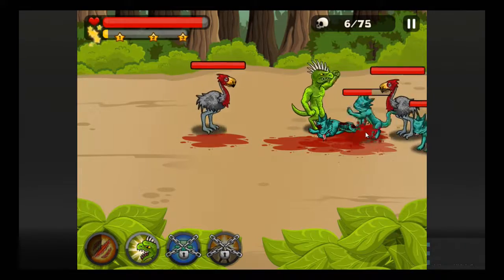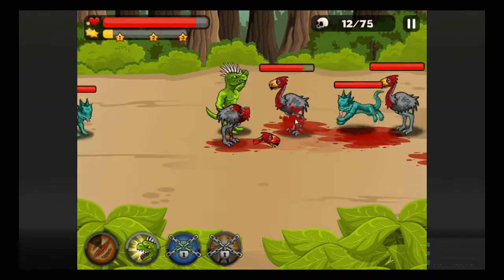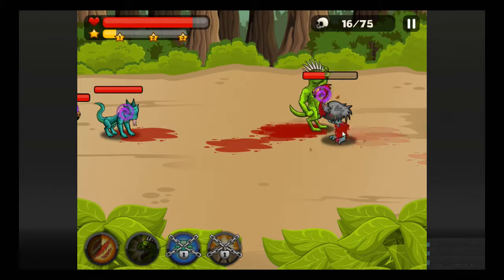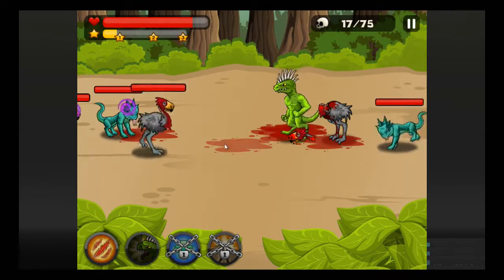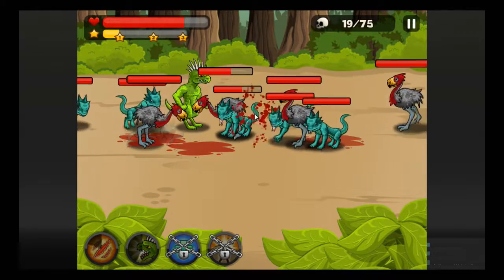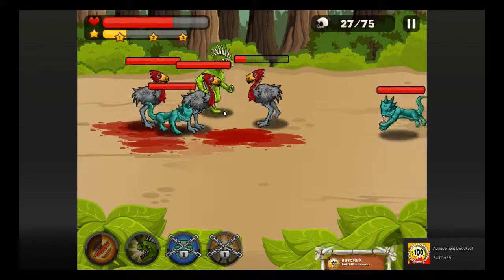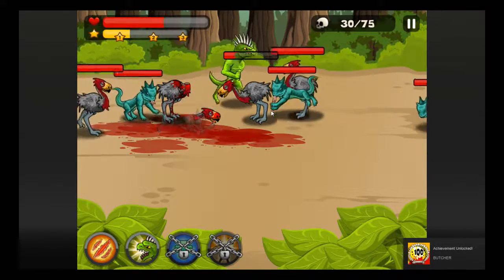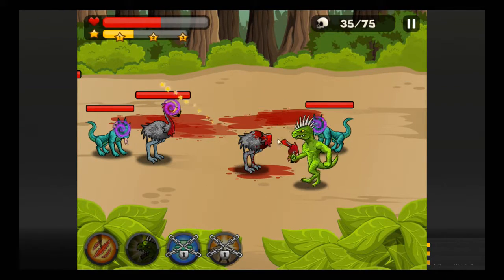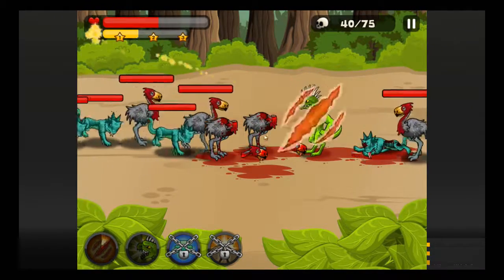So we had the lizards out earlier, and one of them, Nova, was chilling on the back of the couch. She snuggled up to it — it was adorable. She just kind of flattened on the back of the couch; they turn into actual pancakes. Oh, I killed 100 enemies already. Use your scream. Oh, I forgot I had my scream. It stuns them — that's kind of cool.